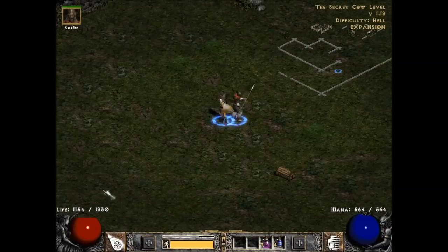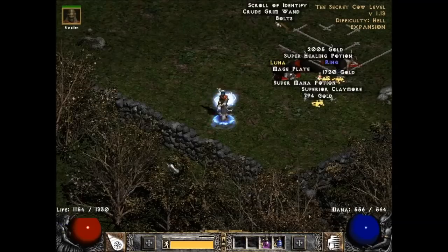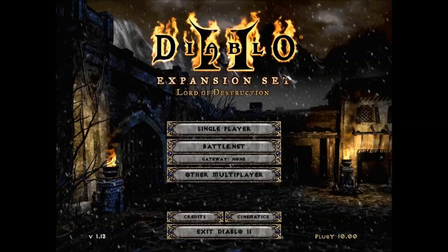As you can see, these smaller groups here I just leave behind — it's not efficient to go for them. So that was some Players 8 Blizzard Sorceress cow farming for magic finding, but mainly runes. I hope you guys enjoyed that. Have a good one.